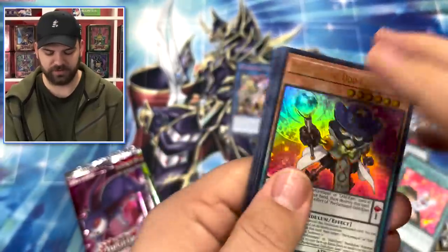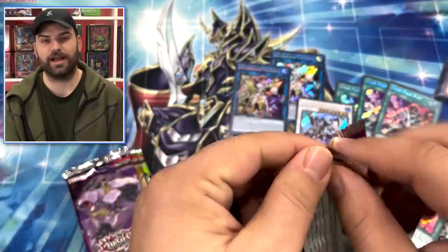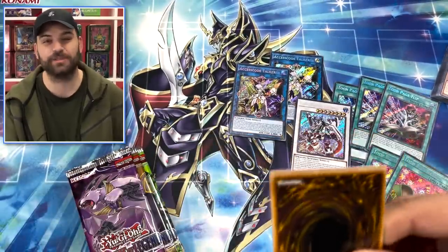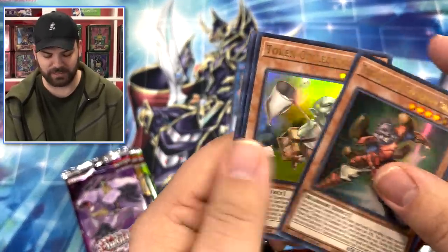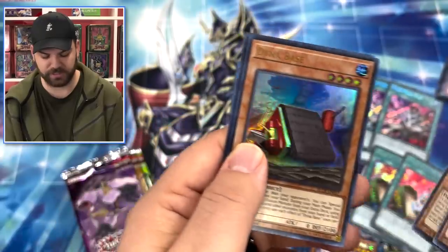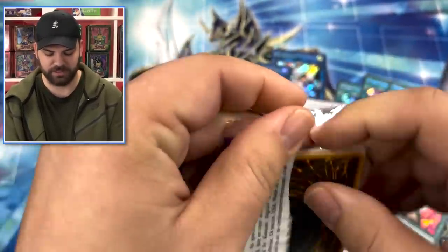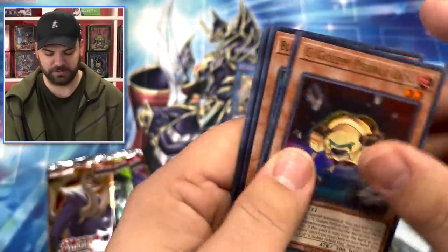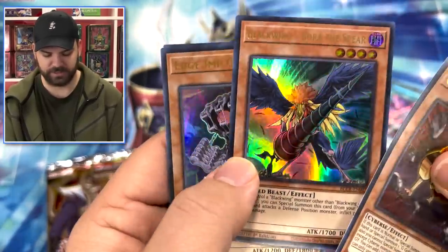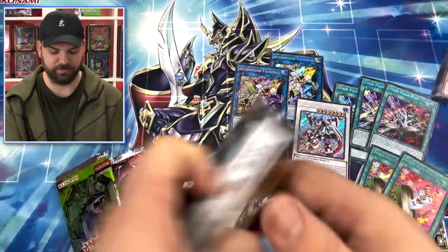I think this is a sign that we are going to pull a starlight Access Code Talker - which was bought out immediately on the markets and already went up in price. The Doodle Beast - that's our first secret rare Doodle Beast. There are two of them here. Cheap Golem, nice to see Borreload of the Spear as a regular ultra - it's been a minute.